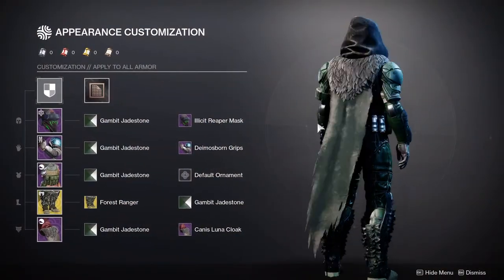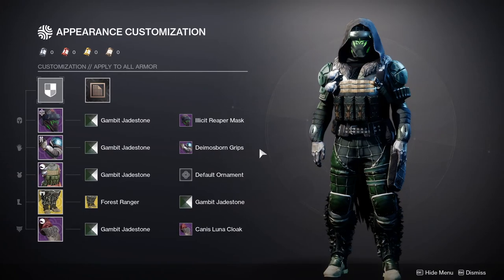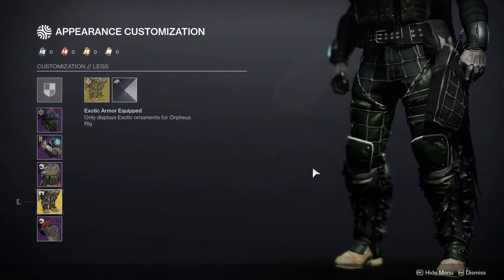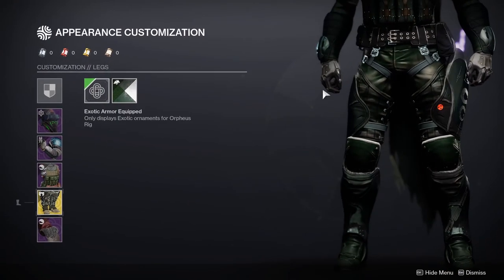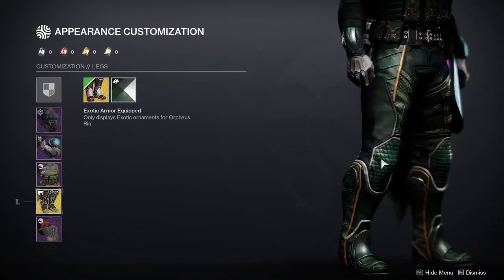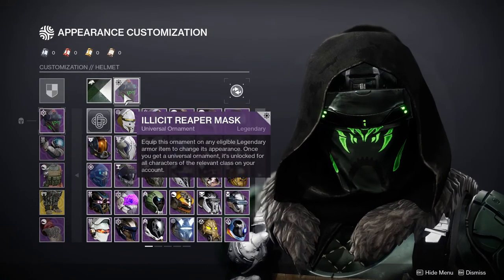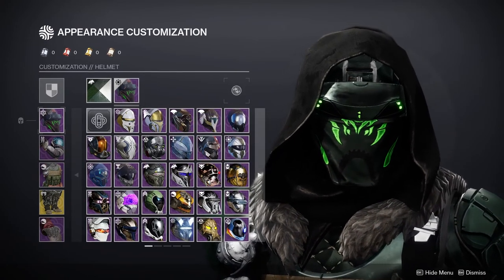So this is my Hunter. I'm going for a very 'survival in the forest' type feel, which is why I'm using the Forest Ranger ornament — I'm not using the default look just because it tapers up at the top which I'm not a big fan of. I was going to use Calypso's Lullaby but I decided not to; I'll use it for the next one if we get it again. Let's go on with the helmet first.